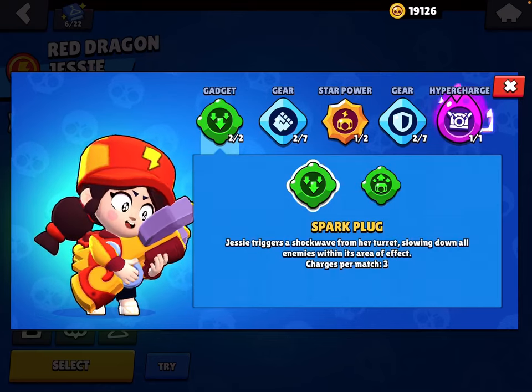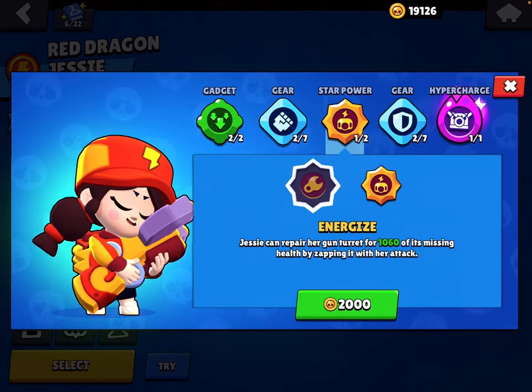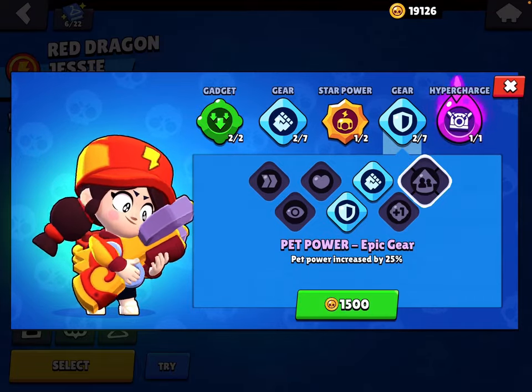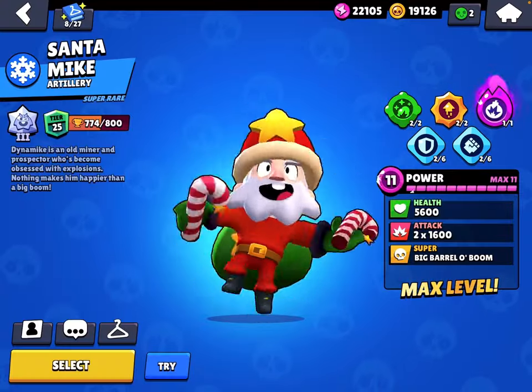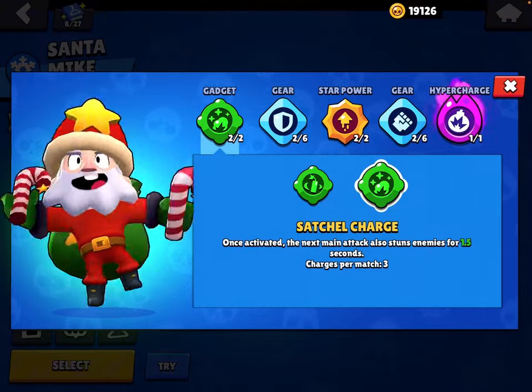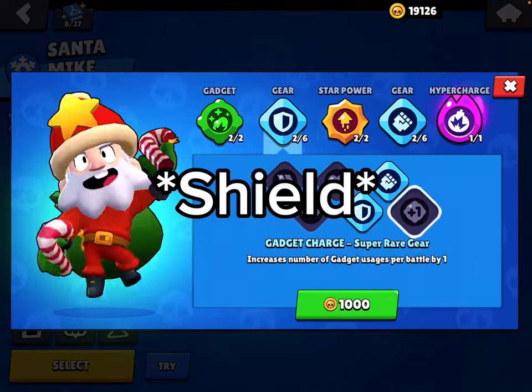Next is Jesse. Use Spark Plug on everything except Heist. Use Damage gear. I think Energize is a little bit better. Use Pet Power gear. For Dynamike, Satchel Charge is a must-use — it's a really good gadget. Use Health gear or Gadget gear.